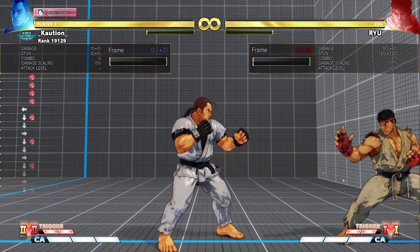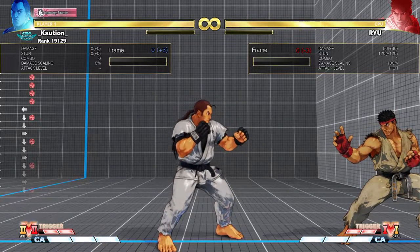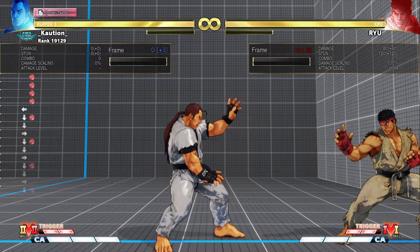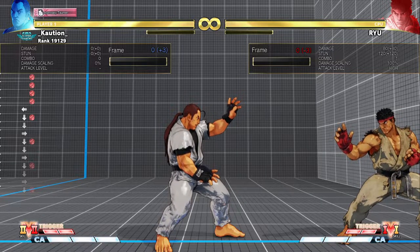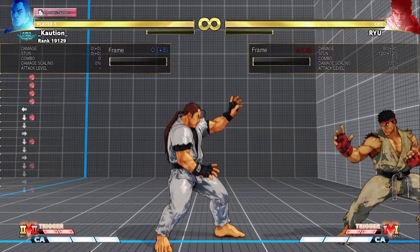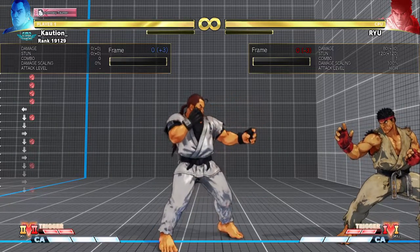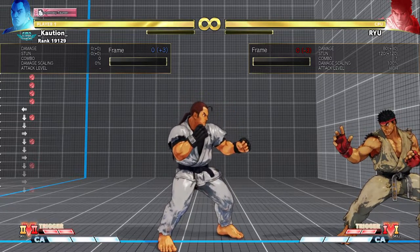Welcome back to another Dan video. This time I'm going to explain some of the mix-ups that I have used with Dan's VS2 option select — the V-Skill 2 taunt cancel option select for specific mix-ups. It's actually quite simple, but I'm going to showcase what I mean by this.